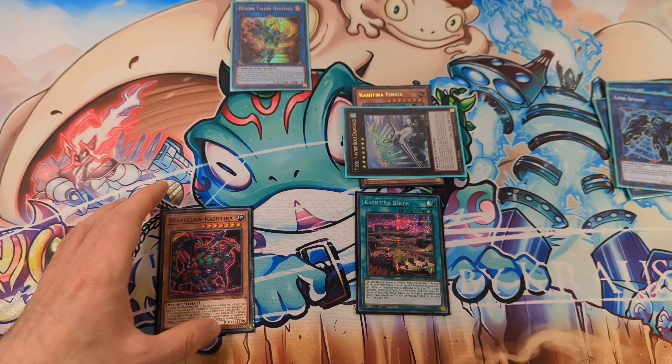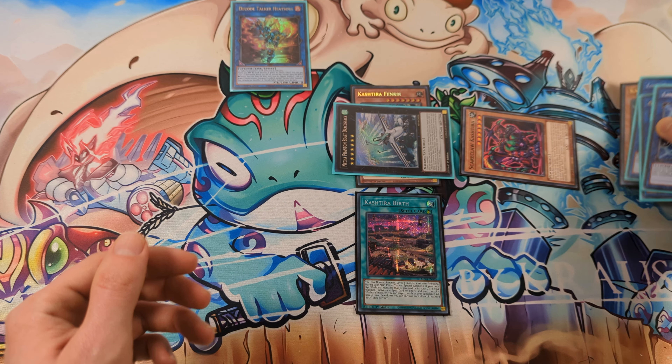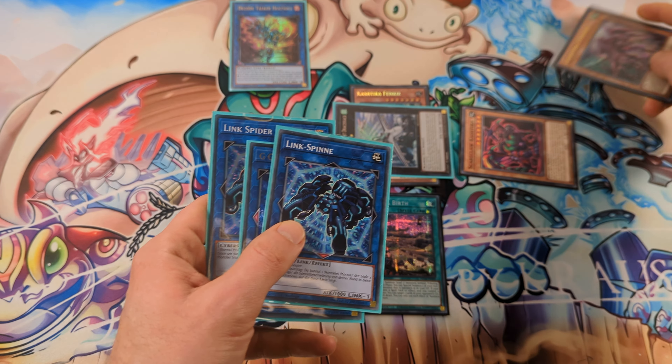Now we can activate the effect of Scareclaw Cashtira to Special Summon and banish Unicorn from the graveyard.